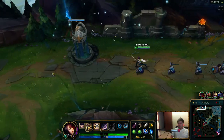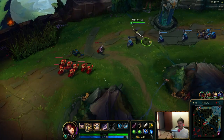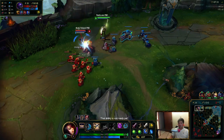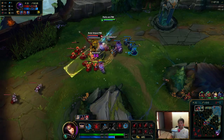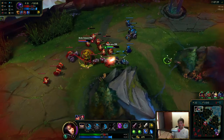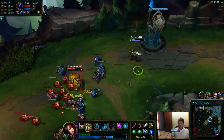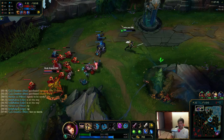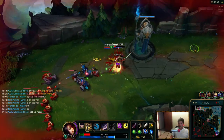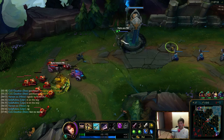You should see me trade better with this Jax, though. I'm definitely not doing the best with my W. It's just so unpredictable — this guy is changing it up after he realizes what's going on. Whoa — creep block! Holy fuck, it just pulled aggro on me. Now I'm actually going to die here. It's so bad, that creep block.